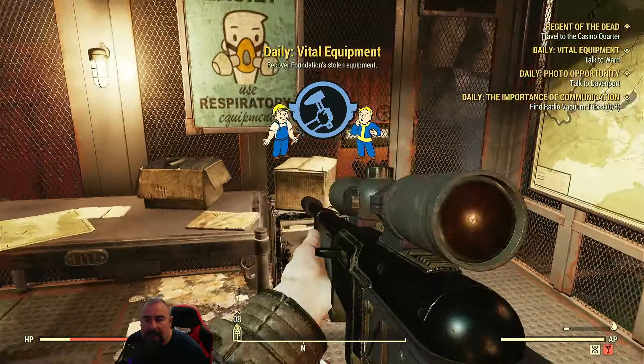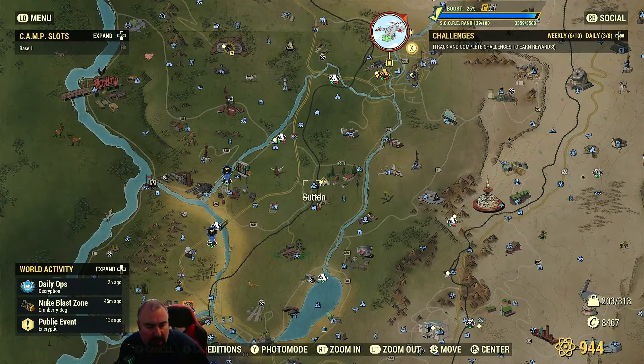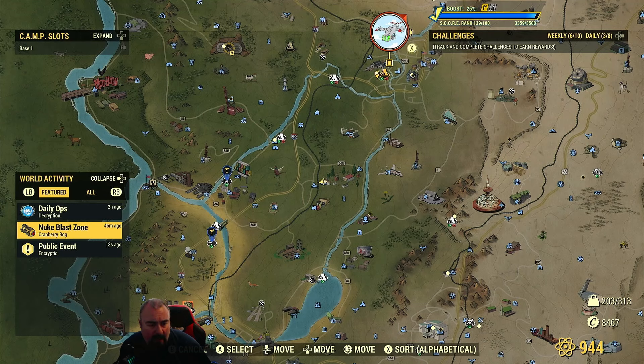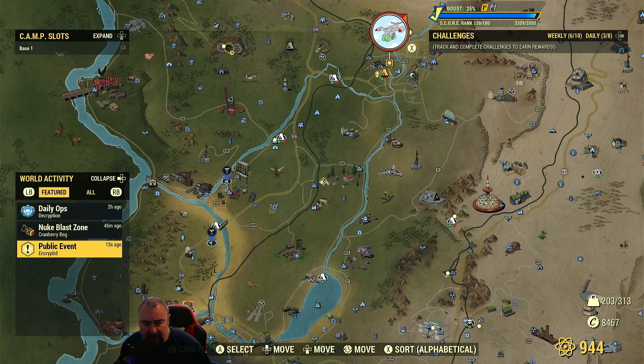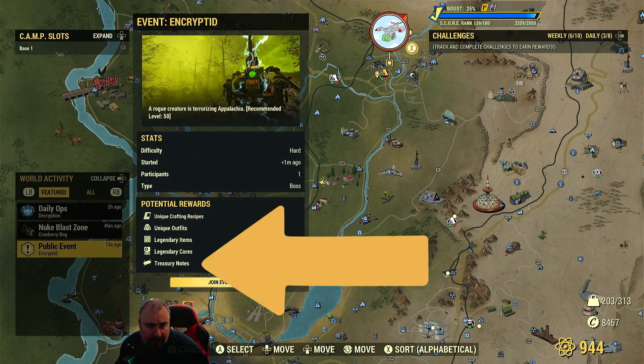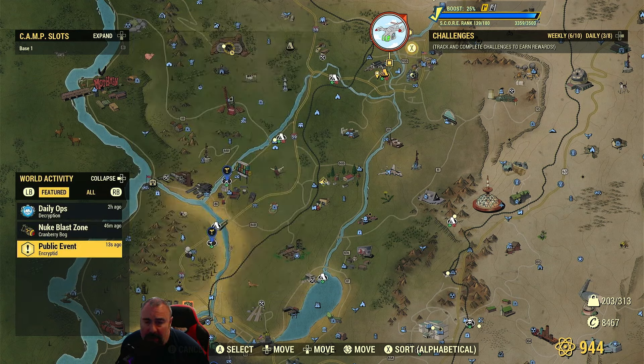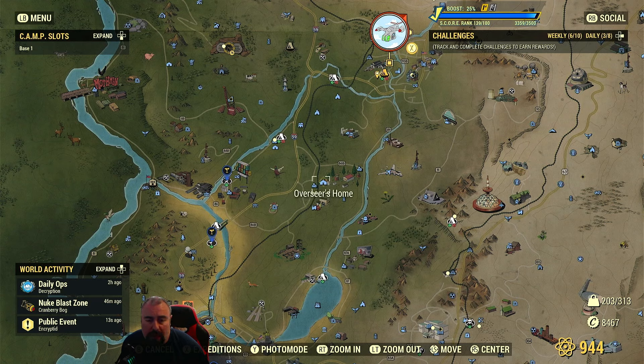To get more treasury notes, you need events to go off. On the bottom left of your map you'll see Daily Ops, recent events, and events with exclamation marks — those are the ones that reward treasury notes. Potential rewards include crafting recipes, outfits, legendary items, cores, and treasury notes. The more events you do, the more you get, but you're still limited to 400 gold bullion per day when cashing them in.